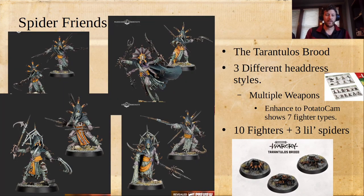Now we have seen the whole warband, so I do want to just go over them real quick. The Spider Friends — the Tarantulos Brood. I actually do kind of like these in general; they're kind of the right level of weird for me. I wanted to note we have three different levels of headdresses. We've got these sort of five-out-of-eight-legs here on most of them, and then these ones where it's like spikes with little cloth tied as if it's webbing. I'm assuming those will be slightly more elite and probably cost more points. And then of course this huge headdress here. They're going to be 10 fighters plus three little spiders. I've heard that the little spiders are going to be something that you summon with an ability.